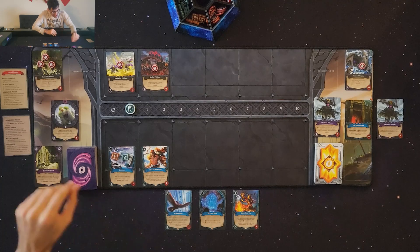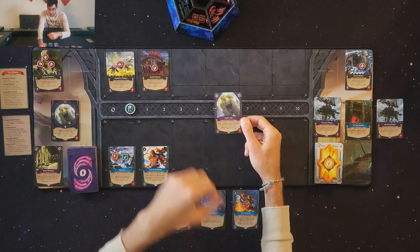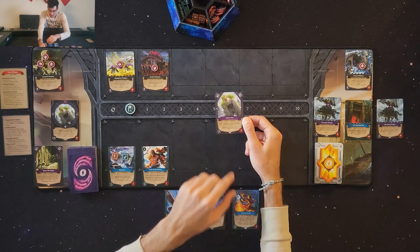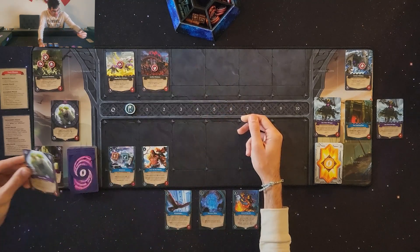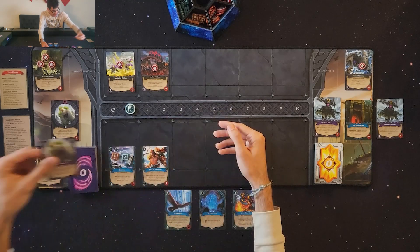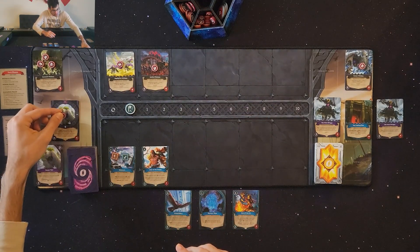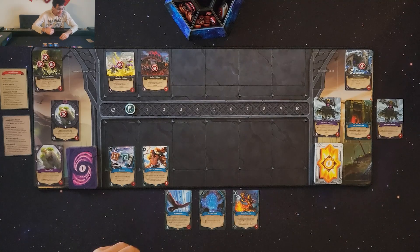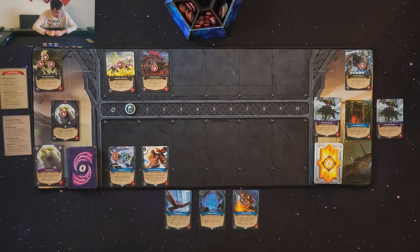The next phase is the treachery phase. Take the top card of the deck and look at the left or right-hand side for a symbol — either a sword or a lightning bolt. This one has a lightning bolt, meaning there's a treachery effect. It says the outsider or portal gains plus one health. Since the outsider isn't in play yet, the portal gains plus one health, making it seven damage needed to destroy it. Also, if I had cards with the treachery symbol (lightning bolt), I could play them now by paying the mana cost.